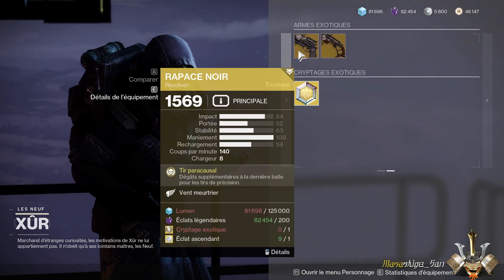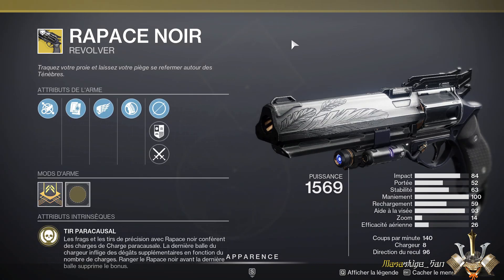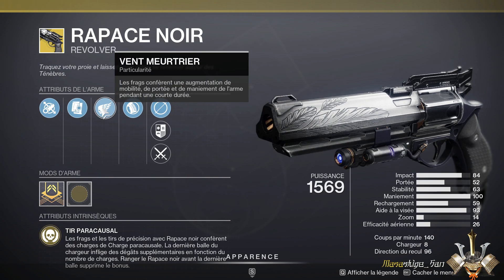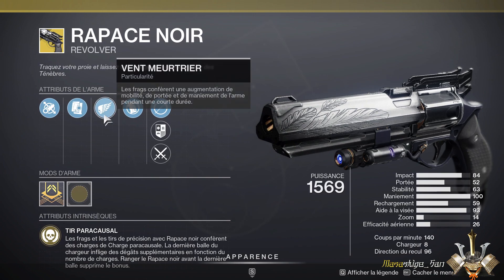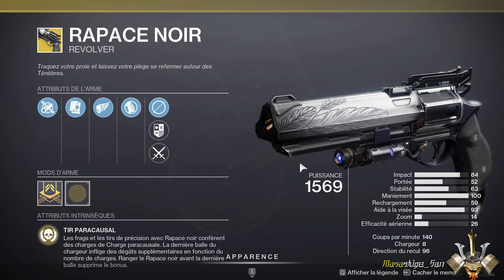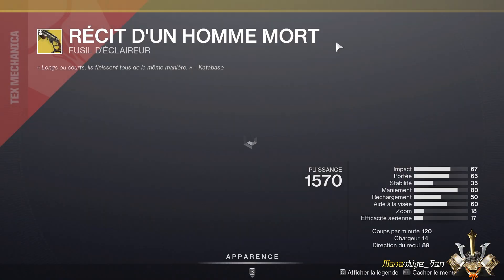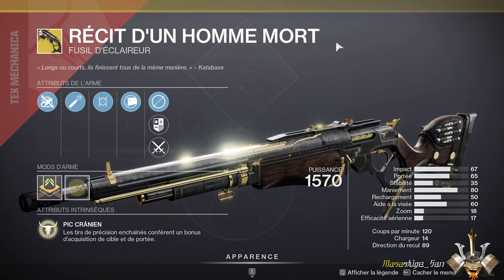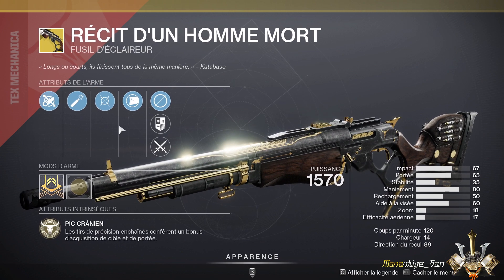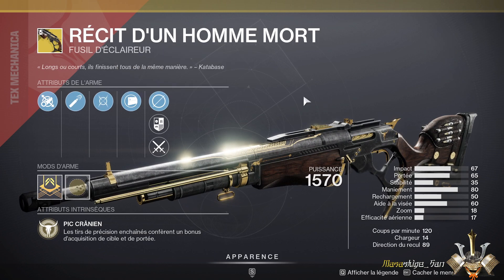For exotics, we also have the Black Talon offered with a fairly average roll — I don't particularly recommend it, not because the perks are bad, but in general you'd prefer to have Rangefinder. So maybe wait for a better roll if you're not satisfied. And for the Dead Man's Tale, same story — it has a fairly average roll, especially since you'd really want Vorpal Weapon on it, as we know.